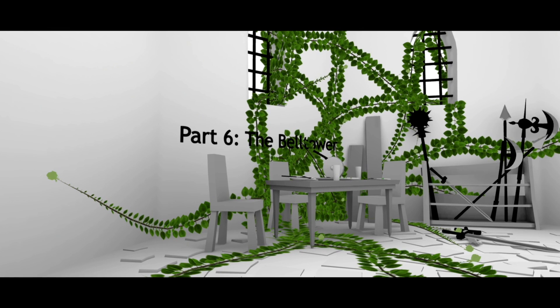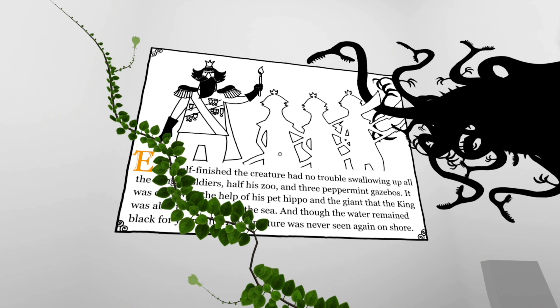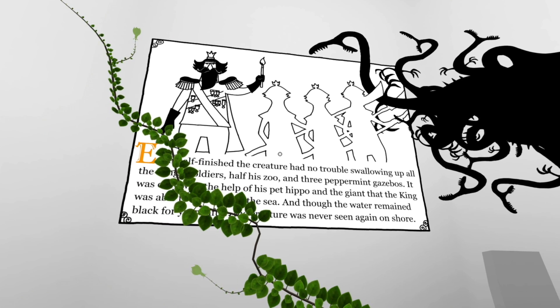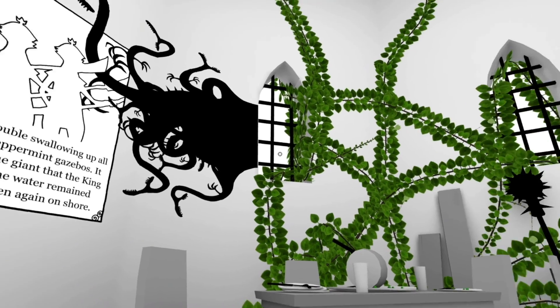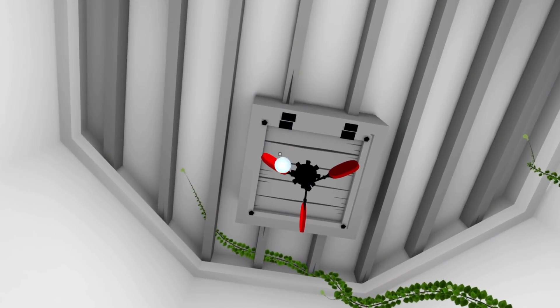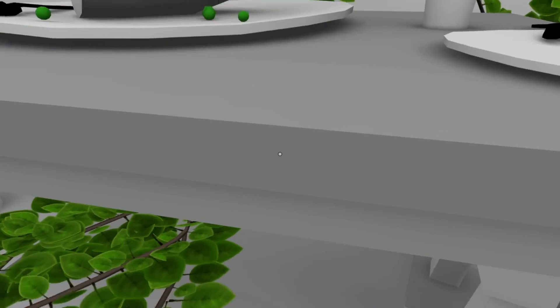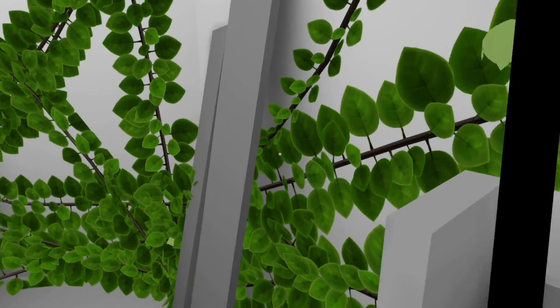We got ourselves story time. Part 6, The Bell Tower. Even half finished, the creature had no trouble swallowing up all the king's soldiers. It was only with the help of his pet hippo and the giant that the king was able to - the hippo that we saw the drawing of. And though the water remained black for years after, the creature was never seen again on shore. But again, what happened to all the people around here? Because the green is in the world, we can see the color of the peas - that's actually pretty cute, I like that.